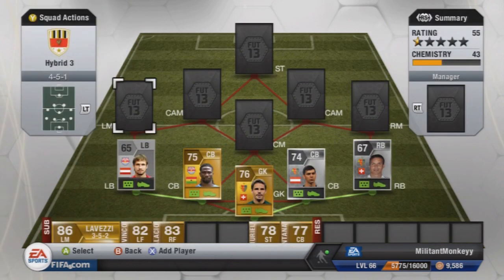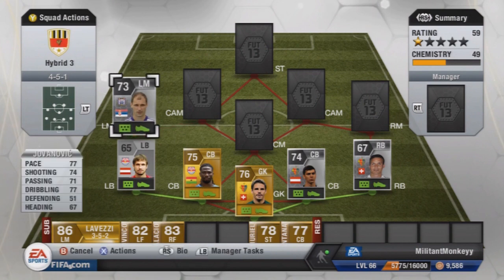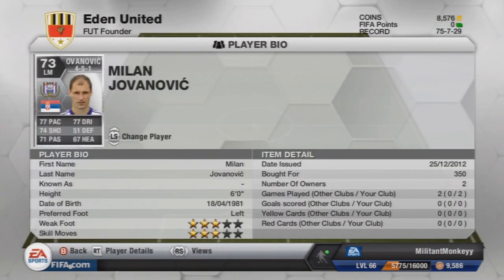At left-mid we have Jovanovich — I know he used to play for Liverpool. He's slow: 77 pace, 74 shooting, 71 passing, 77 dribbling. If he played in centre-mid those would be some really good stats, but unfortunately at left-mid he isn't too amazing. I only played two games online with this team, with the majority against subscribers — he does the job well but he isn't a pacey player. If you can learn to not rely on pace then he's alright, but he doesn't have much more going for him, so a bit of a letdown.